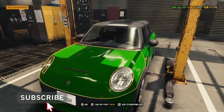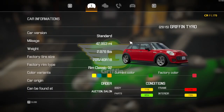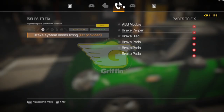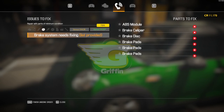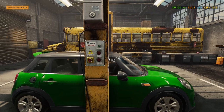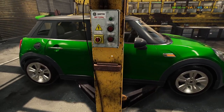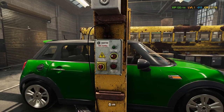Take a look. Brake system needs fixing — ABS module, brake caliper, brake disc, and brake pads. Is that it? Just the brakes. I'm assuming it's the front brakes. Let's lift this car up and see if we can find out. Could be the back brakes. Let's take it up a little bit more.